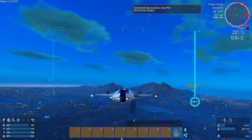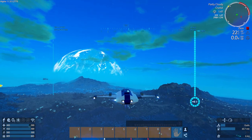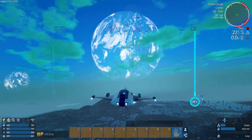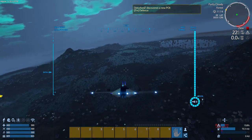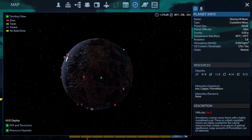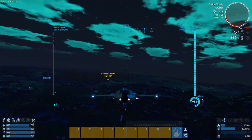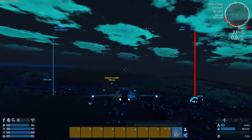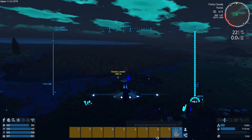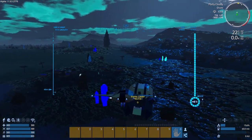Alright, so this isn't a very big planet — or moon I should say — and we'll have pretty much everything on this thing discovered real quick. That's it, almost — we got a couple more squares to uncover. Yeah, I see power stations and defenses. Oh no — do not shoot me! We're gonna get our little ship shot up.